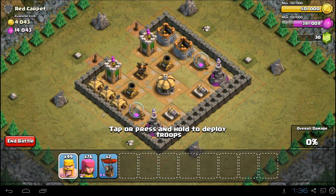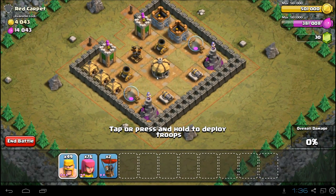All you have to do is use your Barbarians to take out the air defense, and then once those Barbarians have cleared everything out, you use Archers to shoot over the wall and attack the Wizard Towers. Once the Wizard Towers are down, you can drop your two Balloons and take out everything.